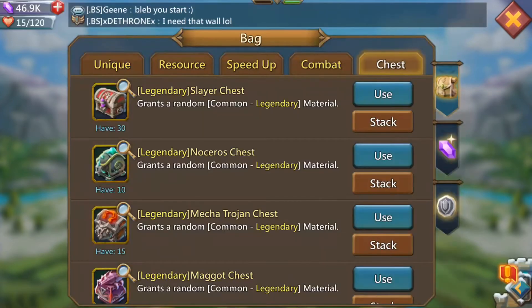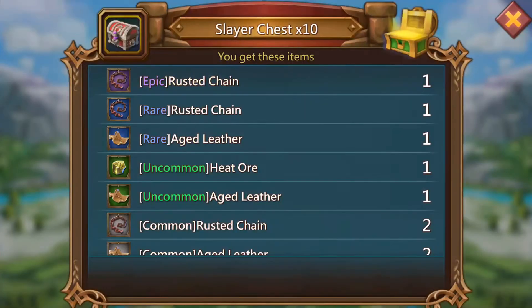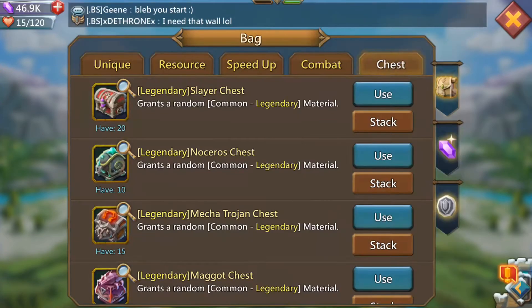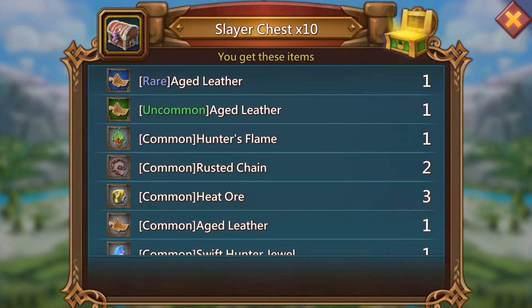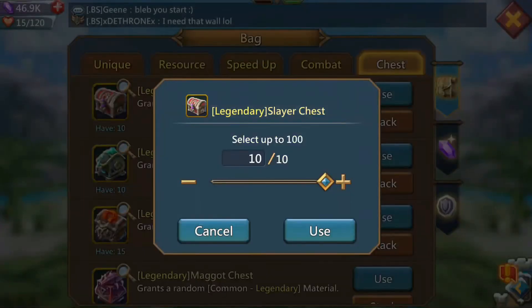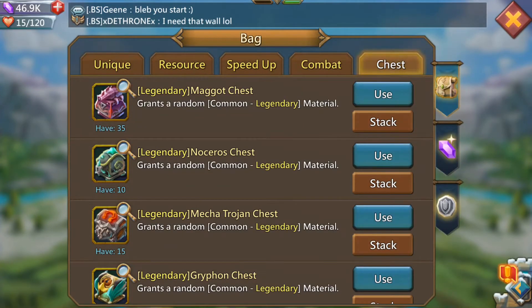Legendary swift hunter jewel! Let's open up another 10. Got a common one — that's not too bad. Let's open up another 10. Another common one — common hunter's flame this time. It's not what I need. I need a legendary hunter's flame, I need to get my gear gold, it's annoying me. These heat warriors — so common, it's unbelievable. Right, that's it done for the hunters.